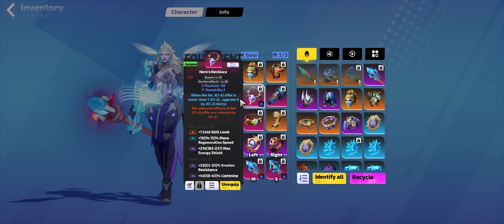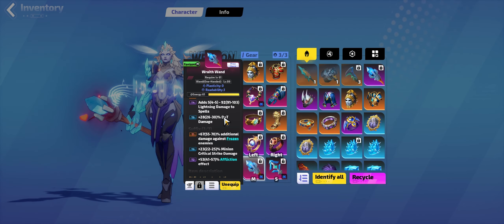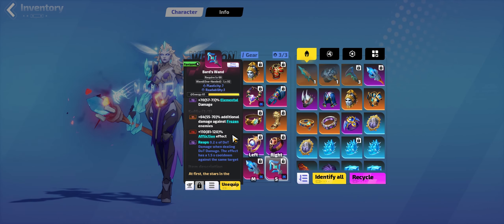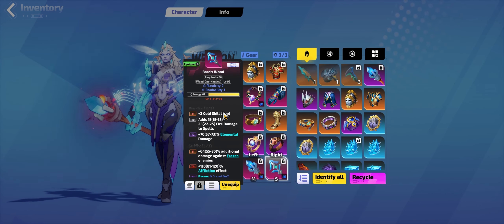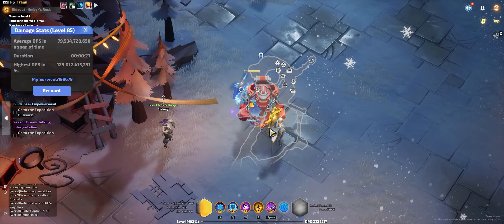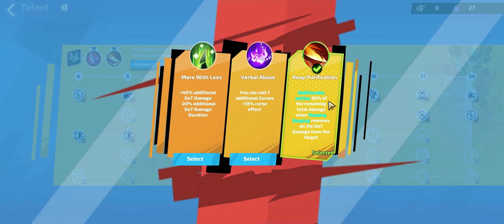For gearing, I've been focusing on getting plus one on everything. This necklace should go up to plus four, and same with the weapon - getting plus two cold and plus two spells will be the next step. You want to ensure you're getting affliction effect and damage against frozen enemies. Reap on the weapon is helpful but not the biggest deal - the tier of Reap doesn't matter much. Most importantly is the affliction effect, the levels, and additional damage against frozen enemies, because Repurification is doing all the damage, not the actual Reap itself.